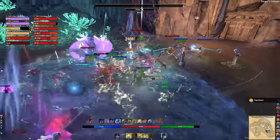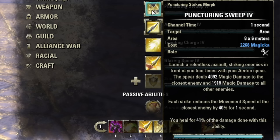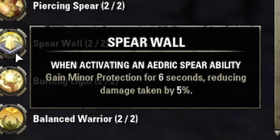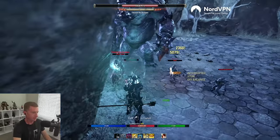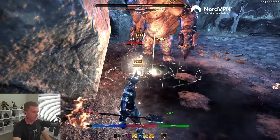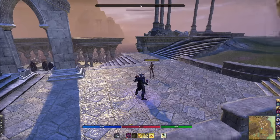Combining Blazing Spear with our main spam, we'll be proccing a lot of Burning Lights and doing lots of damage over time, whether single target or AoE. Our main ability is Puncturing Sweeps — a channel with a huge radius, decent magic cost, and it procs Burning Light. It also procs Spear Wall giving Minor Protection. The Oaken Soul ring gives Major Protection, so while channeling a spear ability you get both Minor and Major Protection, making you extremely tanky.